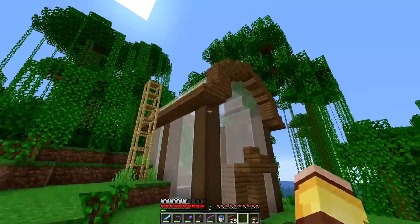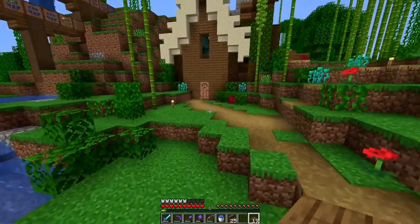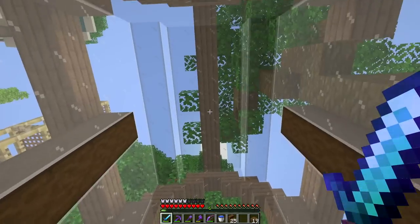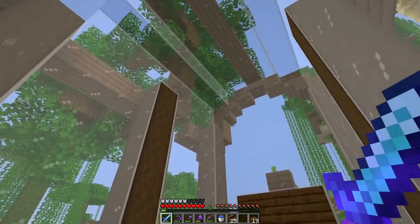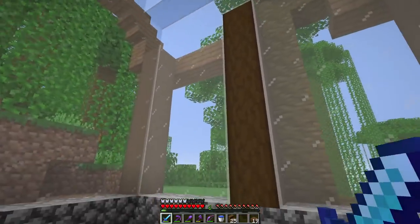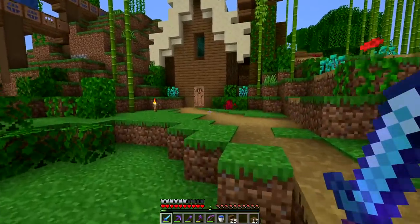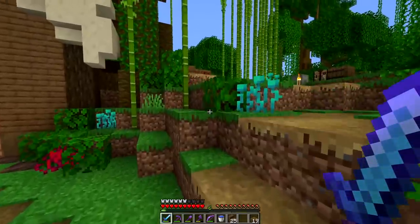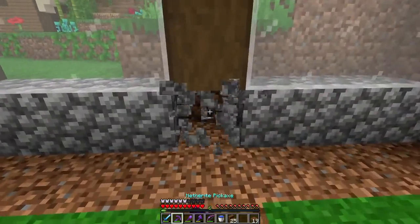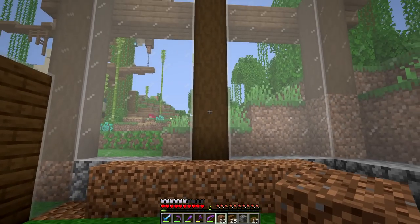The greenhouse is looking amazing - I kind of adore it, it is so cute tucked into the jungle, it's absolutely perfect. Now we have to work on the interior. I want to have bees up here; this isn't going to be like an industrial-level bee farm - they'll be fluttering around inside the greenhouse. I'm going to have their hives and a couple of hives where we can harvest stuff. I have no intention of using honey as a building block right now, and if I ever do I'll make a proper farm, but for now this is going to be aesthetic. To make this look more like an actual greenhouse I think I'm going to tuck some water in there.